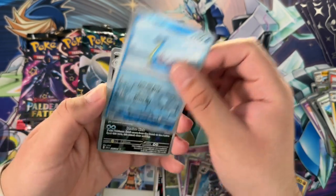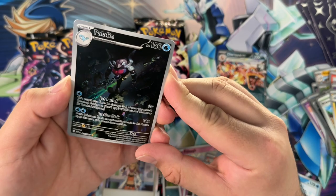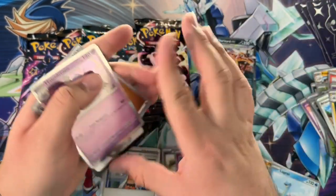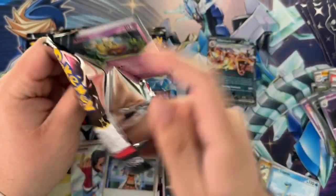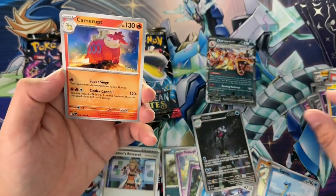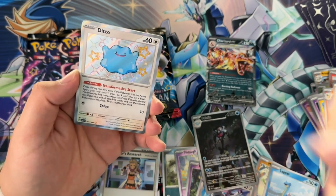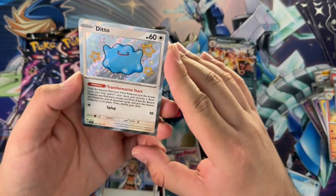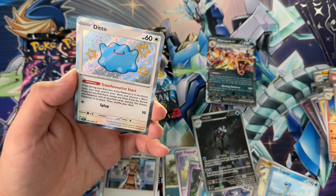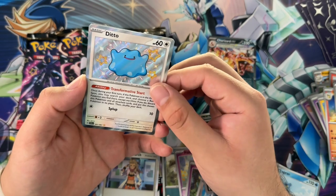Lapras — hell yeah! We got a Quaxwell — wait, Palafin. Isn't this the final evolution of one of the starters? The starters don't really do it for me in this generation, but I'm not playing it so yeah. Legends Arceus was actually pretty fun though — I thought I wouldn't enjoy it because it's more open world, but the concept was really good. Oh — Ditto! So they do take the place of the reverse holo slot — that's awesome. Ditto and Mew are both blue, and maybe we should try to pull a Mew. I think it's like the second most expensive card in the set, maybe in an alternate art.